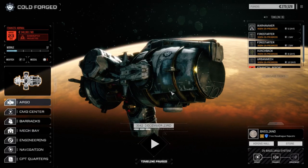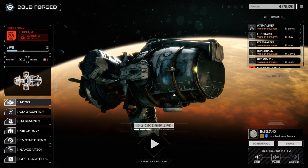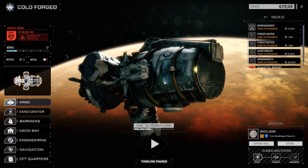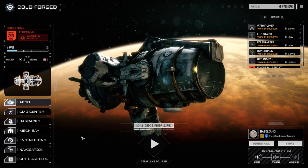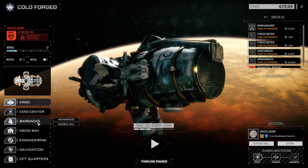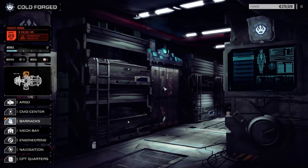Welcome back to another episode of Rogue Tech Cold Forged. We've jumped planets — we're now at Basiliano, and it only took 16 days to get here. There's a bunch of contracts we can take, but first I'm going to go to the barracks.